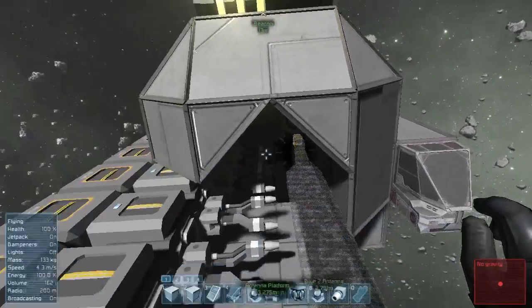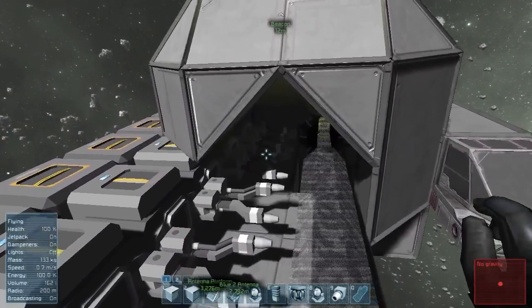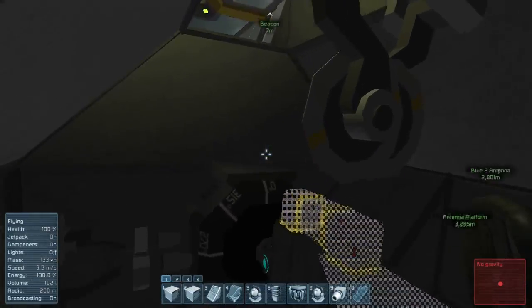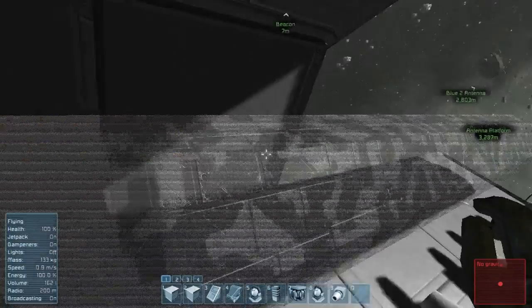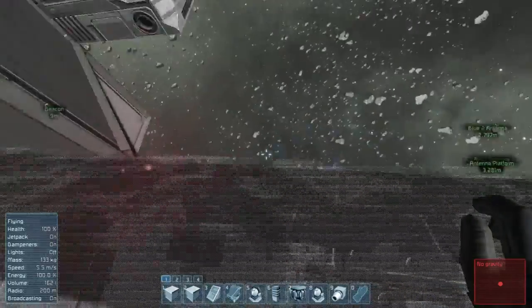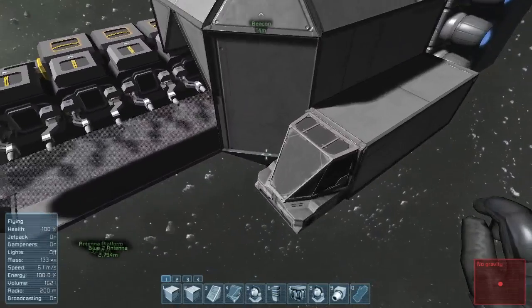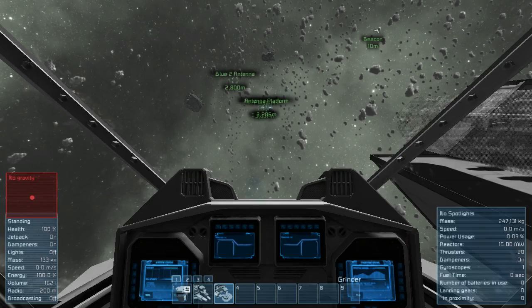I've had to fiddle a bit with the whole projector thing. I thought I could just build an empty space, then I found out it was attached. Then I tried adding more grinders, then I found out it has to be a separate grid for you to grind it. I've attached a small rotor head to a large rotor, which also allows me to build a small grid projectile. I might as well just demonstrate instead of talk about it.